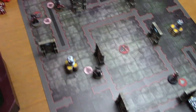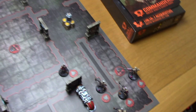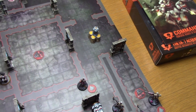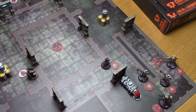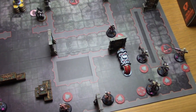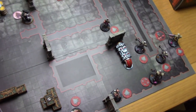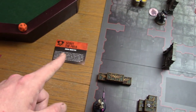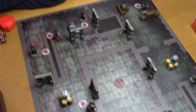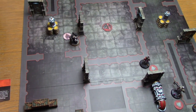That's the end of turn one. Scoring: we both need to score objectives. I have Scout the Field — at the end of the battle round I score a victory point if I have models at three battlefield edges that are not my deployment zone. That opens immediately and I score one. End of turn one it's two points to one.